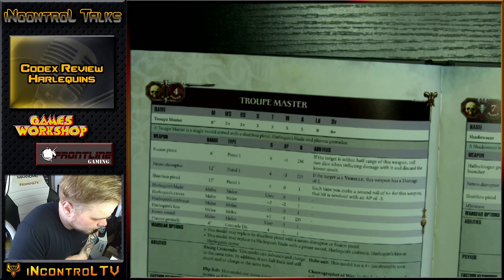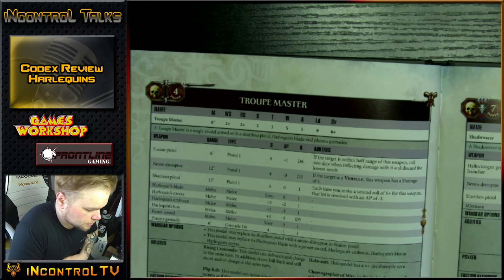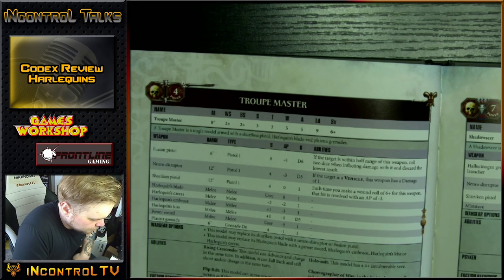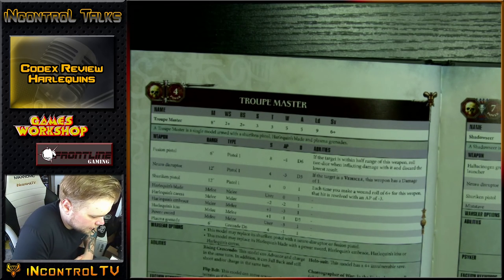When we get to their powers and stratagems, you can see they have access to additional minuses to hit and other tomfoolery to make it hard to do damage to them. They even have a minus 1 damage ability. A Troop Master can take a Fusion Pistol, which is a 6-inch pistol that shoots Melta — Strength 8, AP minus 4, D6 damage, rerolling or rolling 2 dice for damage at half range of 3 inches. A lot of these guys fly around and move quickly, so you can put that pistol to somebody's head.